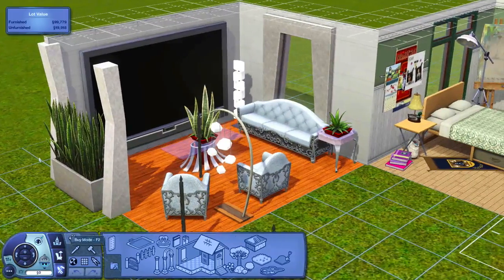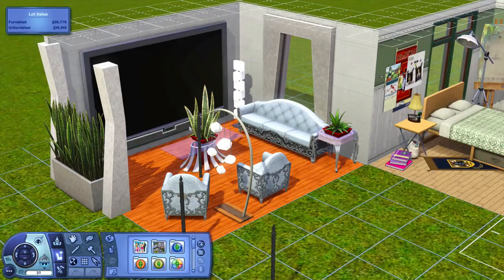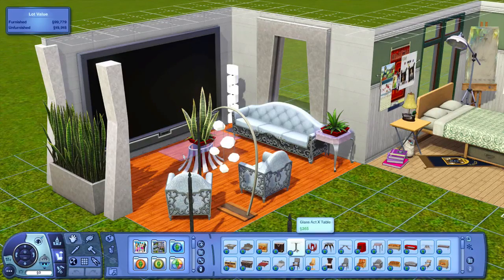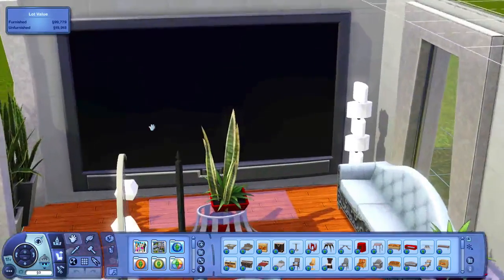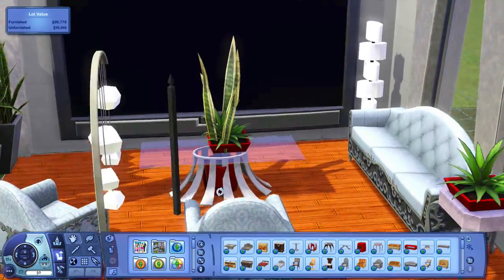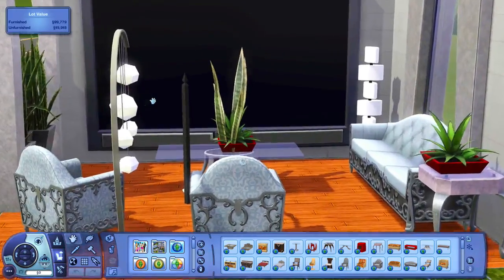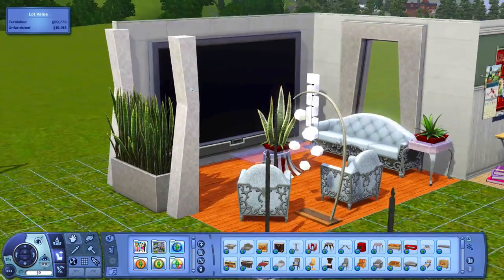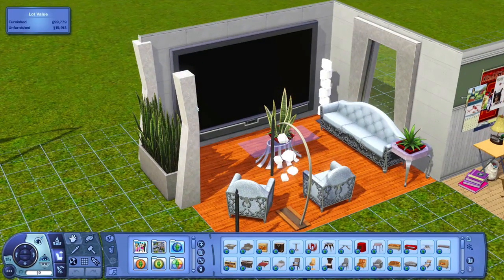First of all, this is the Sims 3 Showtime — this is the basic look and feel of it. The world is Starlight Shores, which is based on Hollywood. So of course it's a very glamorous expansion pack. You can see there is a huge TV, which is absolutely ridiculous. I don't know why anyone would need that in their house, but in Starlight Shores, the sky's the limit — or should we say the stars?